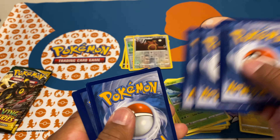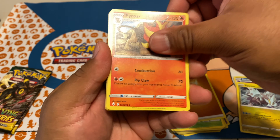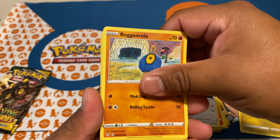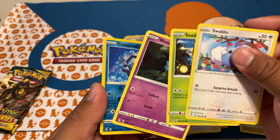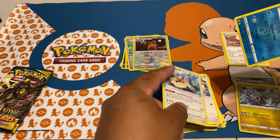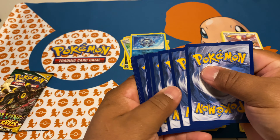Four cards and we have that fighting energy — Pyroar — it's a sign we're trying to fight to get an alternate art. We haven't gotten anything except for two holos. Swablu, Woobat, and Cedran. Non-holo Stoutland. Two packs left guys — okay, I think we might have something in this one.